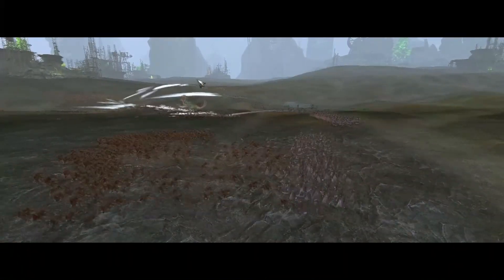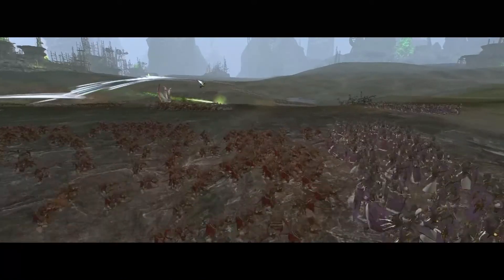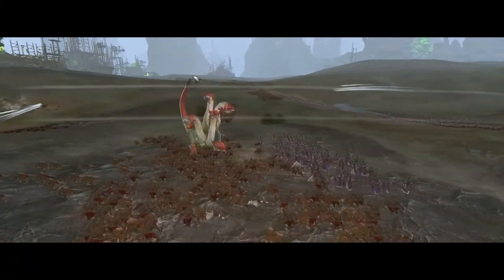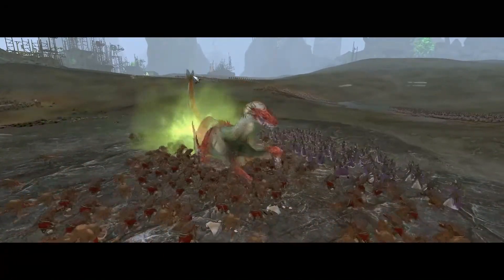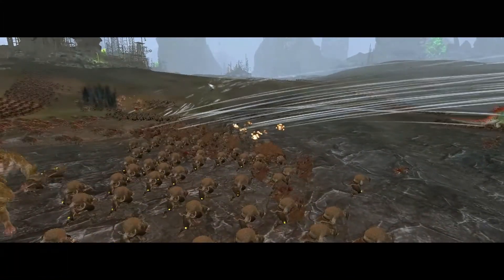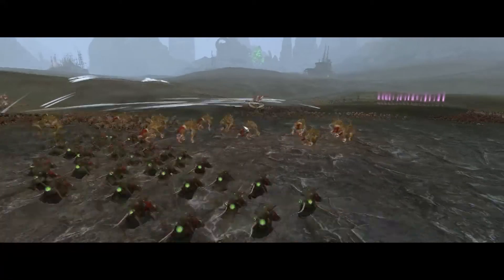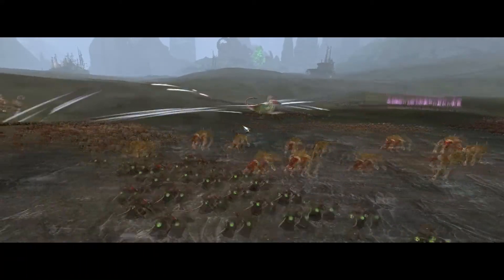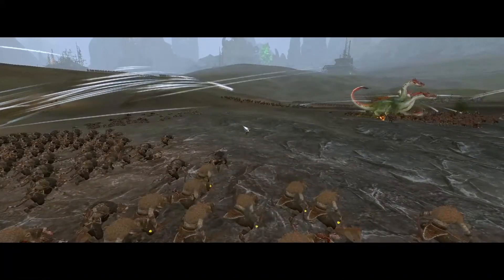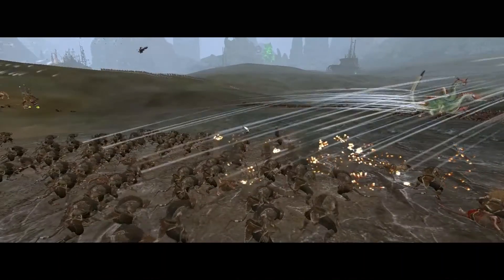Skaven infantry units are also almost universally very fast. Their most heavily armed infantry still moves at 38 units of speed at base, which is more than what most factions' light infantry moves at, and those are the Skaven's slowest units. Some of their infantry move so fast that it's almost like they're a cavalry unit. Because of this, Skaven can easily reposition their infantry to react to incoming attacks or to flank enemy units.